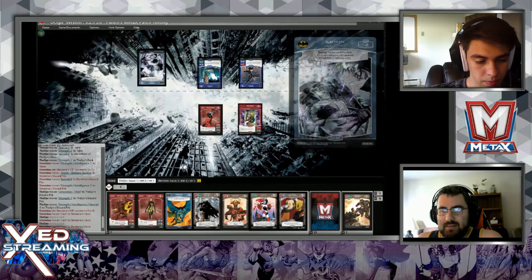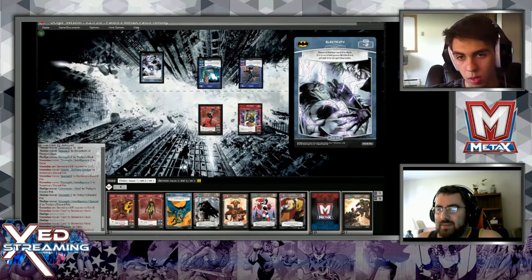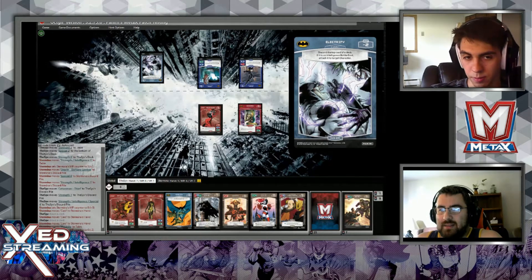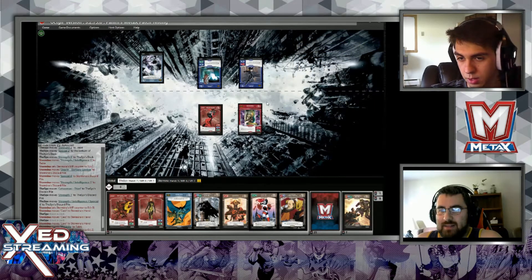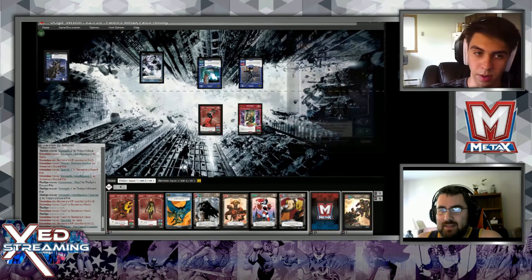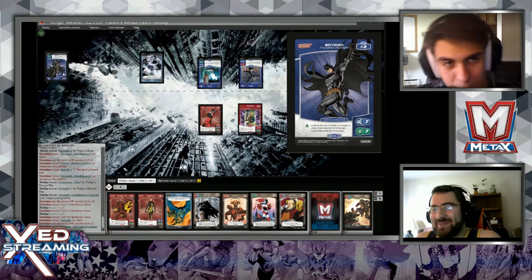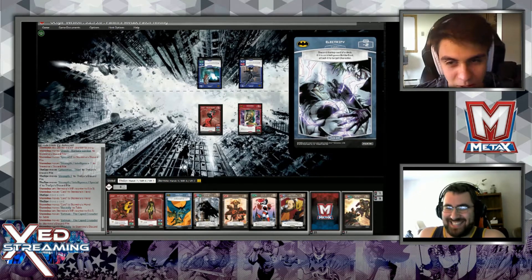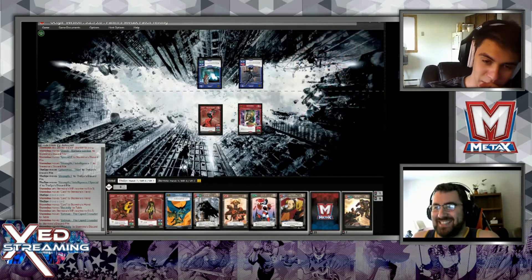I'll play Electrify - look at the top crowd. A battle card - if there's an Intelligence battle card, attach it to target character. I'll target myself. Discarding... oh no - Batman! I made a mistake. So risky but I love it.